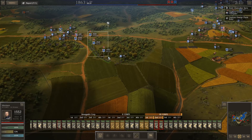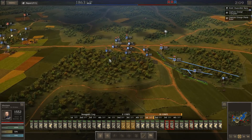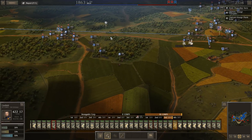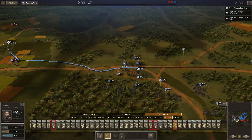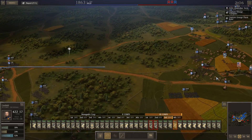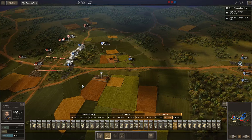I'm just going to grab these three units and order them into position. There's no reason to hold down here, so what I'm going to do is bring all the artillery back. We'll hold on one objective instead of trying to scatter like we've been doing. For some weird reason, they've got my lines, so I can't retreat all of my troops.